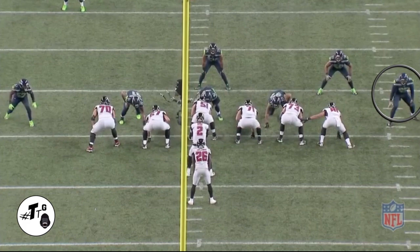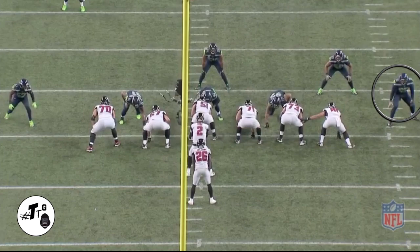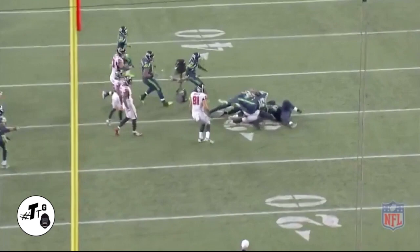Jordan is in a two-point stance with his right foot up, thinking run first. He has to keep his outside shoulder free. He does a good job of the initial punch, but he lets the running back get outside of him — that's his gap — but he still made the tackle. That's just a little bit of rust.